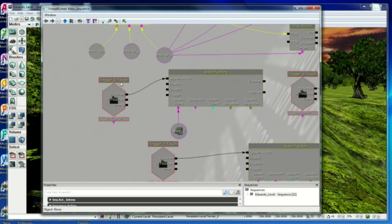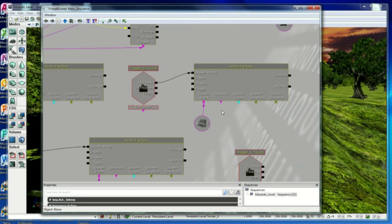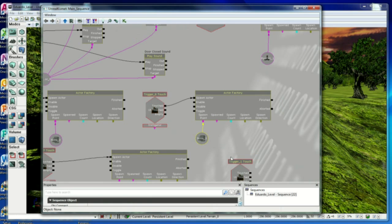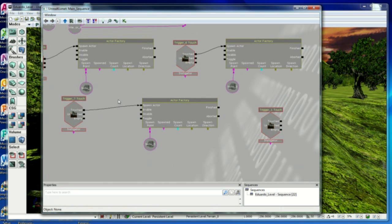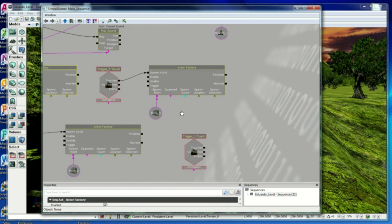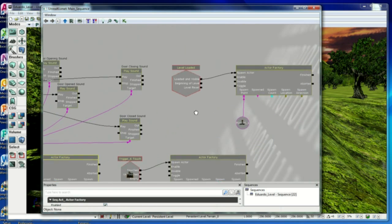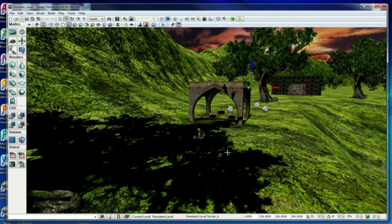Trigger five is where it spawns the enemy robot. And there is a trigger touch vector — to be honest, I don't remember what this one is, but that one is to spawn the weapons. These are the two weapons and the enemy robots. And that is the end of the game here — the trigger to finish the game. This is all the requirements for the game level design. Thank you for watching.